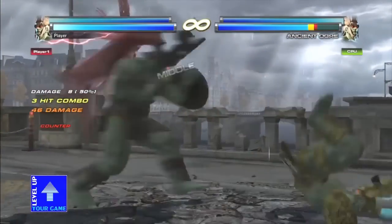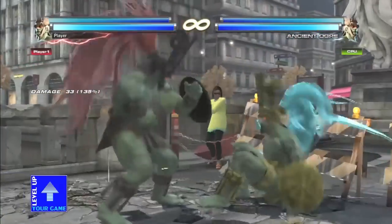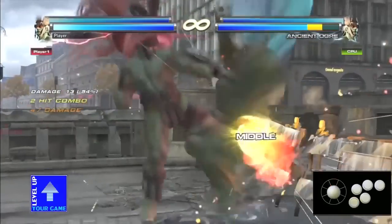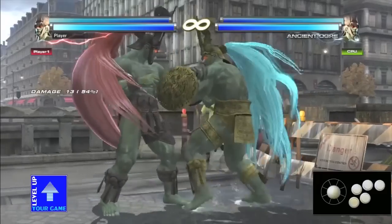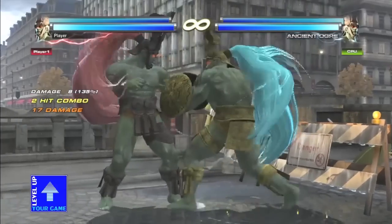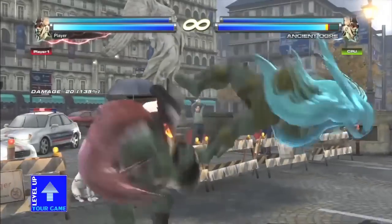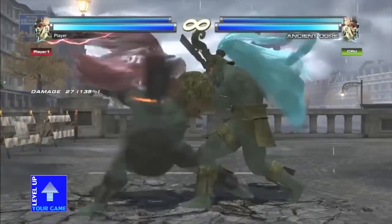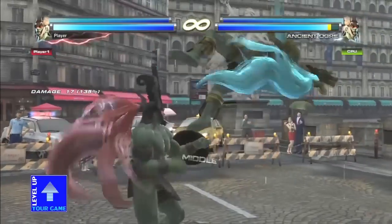He gets an easy wall-standing 1-2 into a big combo, and his up 3 is great for wall pressure to wall splat. One thing to note if you're a Mishima player: his 1-1-2 is not a natural combo, and the last hit is high — very interesting. With sidestep 4, you can also mix that up with sidestep 2, which is a mid that launches, or just sidestep hop kick to mix things up.